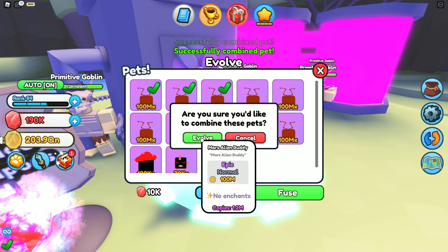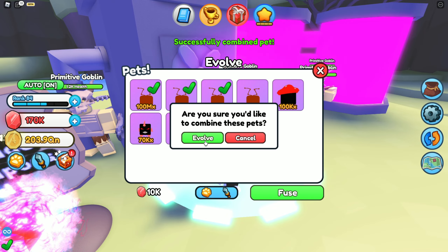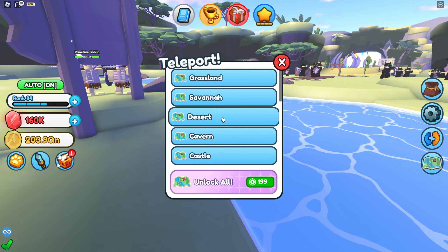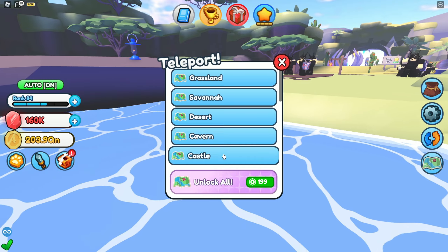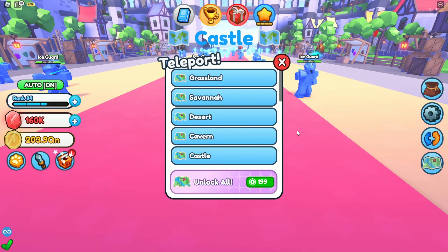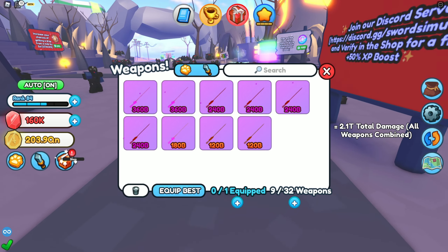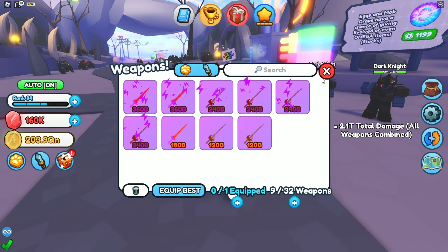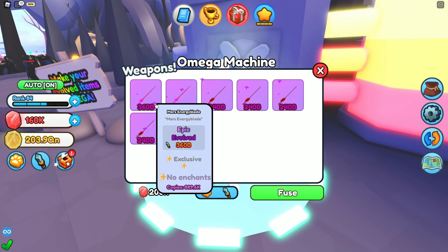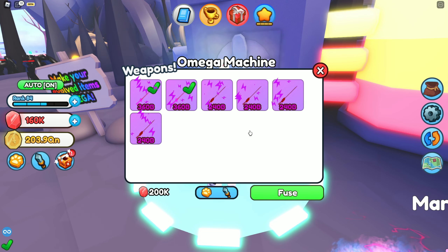Now let's do the pets — boom, boom, I think it's three each. Bam, so that should get us a few pets. Wait, where'd my sword go? We're just awkwardly holding nothing there. Now we go to volcano world — yeah, volcano! And oh, these are already doing 360 billion damage. That's OP!